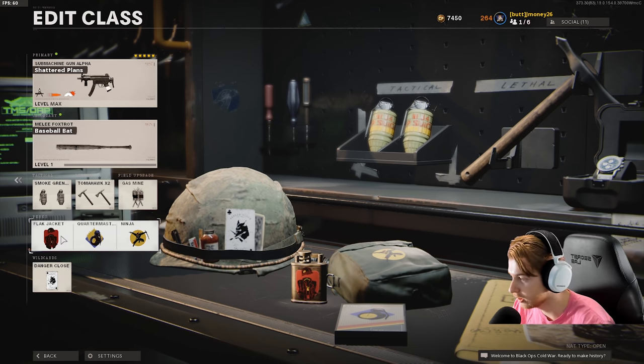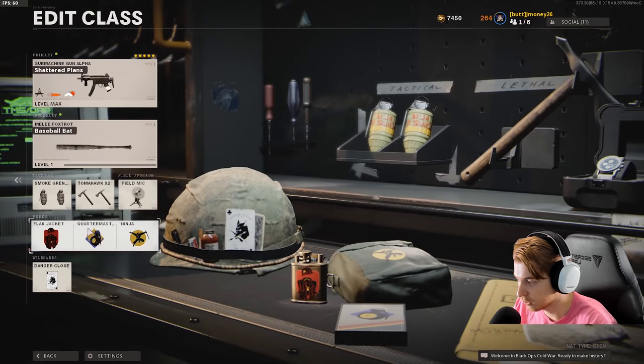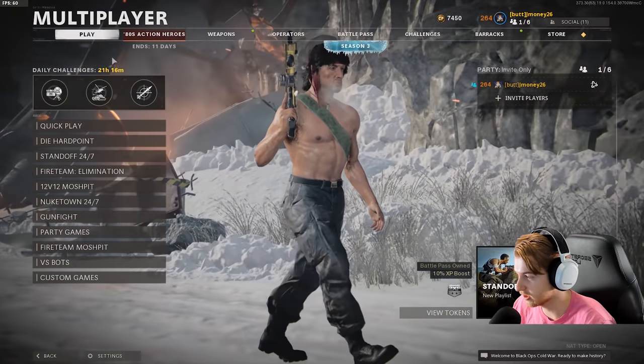I think field mic is probably better if you're grinding camos for it, so I'm going to switch to that. I have double tomahawk because why not — flak jacket, quartermaster, ninja. We have an MP5 on here just in case we need to take out any trophy systems. We're just going to cut right to it, let's go ahead and get in some games and use it.